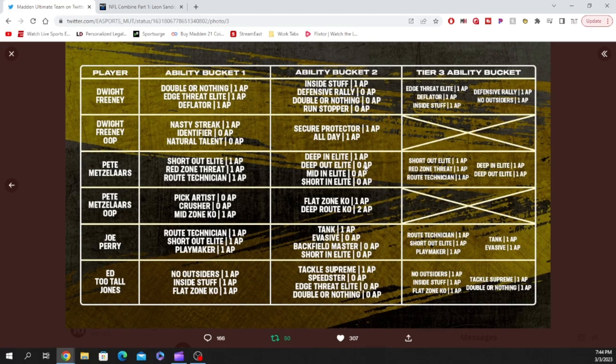For Joe Perry, his first ability bucket is going to have route tech for one AP, short out elite for one AP, and playmaker for one AP. Ability bucket two has tank for one, evasive for zero, backfield master for zero, and short in elite for zero. His third ability bucket has route tech, short out elite, playmaker, tank, and evasive for one AP.